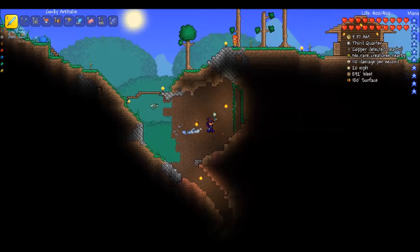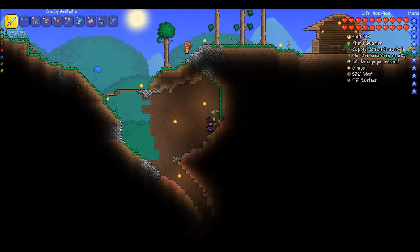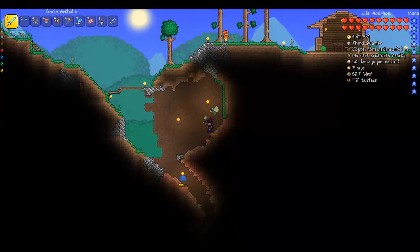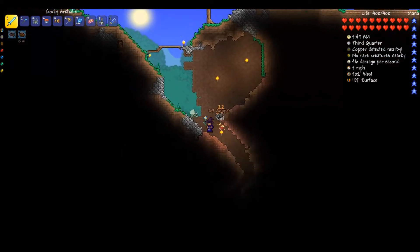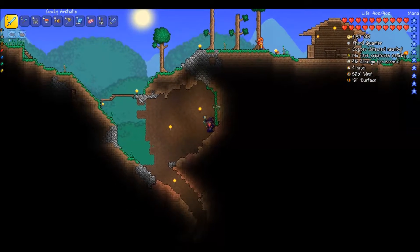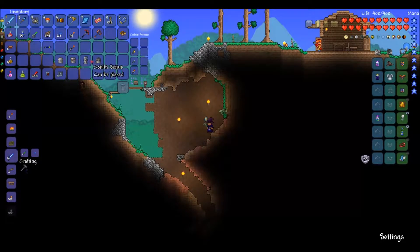I sort of have an outpost here already, but I haven't decided a theme. But then I thought: why don't I use wires here as the theme for this place? So I guess this is where I'll be experimenting with my gadgets and whatnot. Let's begin. What I'm going to do is wire up some statues with wire, obviously.